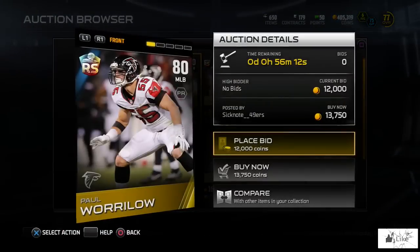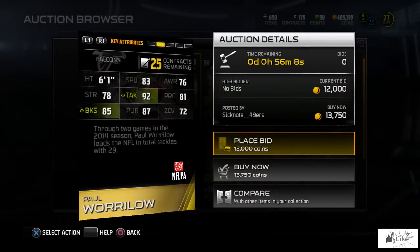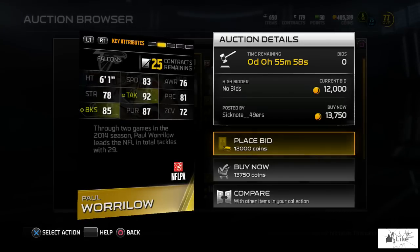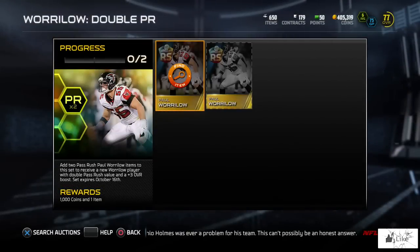Let's go ahead and take a look at the 80 overall real quick. He's got 83 speed, 92 tackling, 85 block shed, and 87 pursuit. The specific set I'm in for the video is the double pass rush.